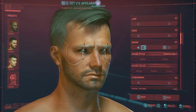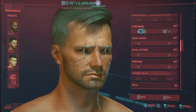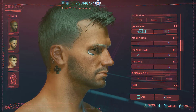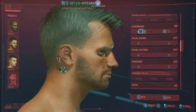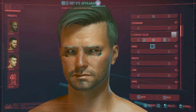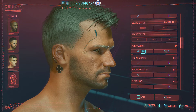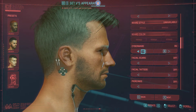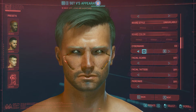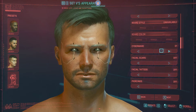Next is the cyberware. Including the off position, we have nine different cyberware options we can select. I'll try rotating to get a better view. I think I will settle for this one — that's the one I like, better than nothing.